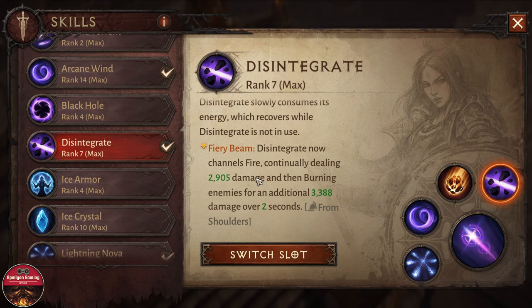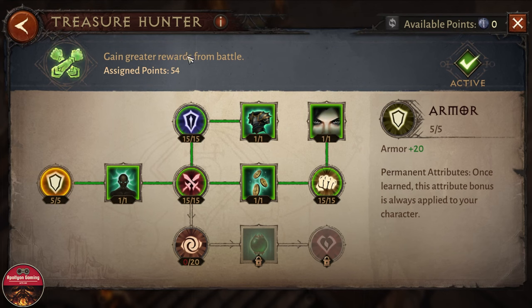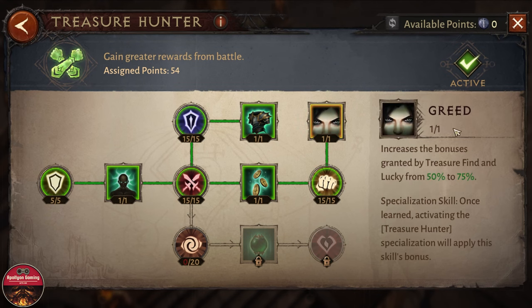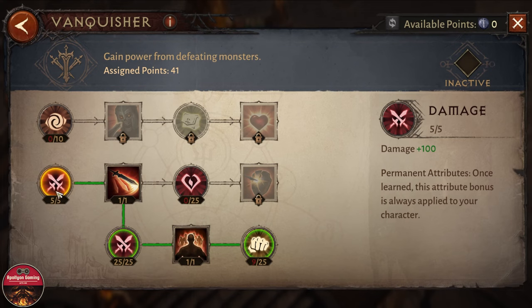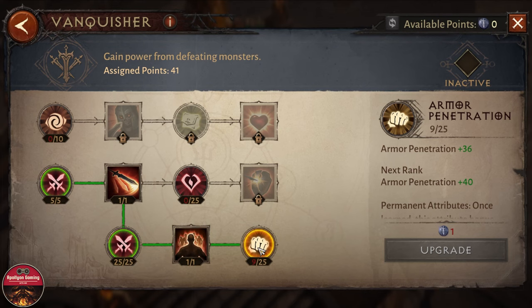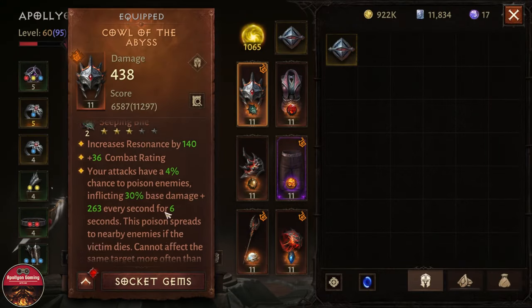For the paragon, I am using Treasure Hunter since this build is designed for farming. I use it for the open world and inside the rift where I don't need more damage — I'm already dealing a lot. I have some armor, damage resistance, and armor penetration. I'm using Treasure Hunter for the greed bonus and treasure find for more legendaries. For Vanquisher, I have some damage and armor penetration I'm working on.